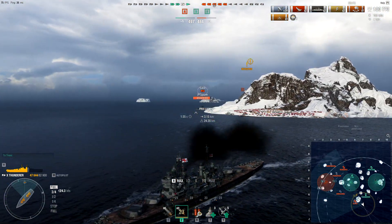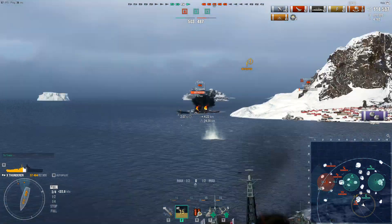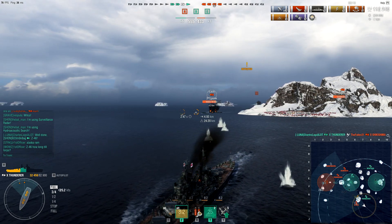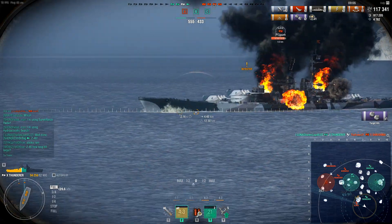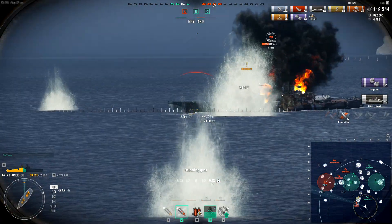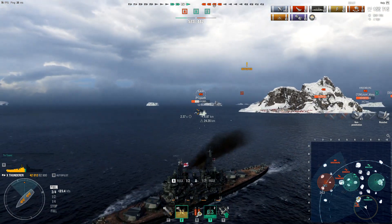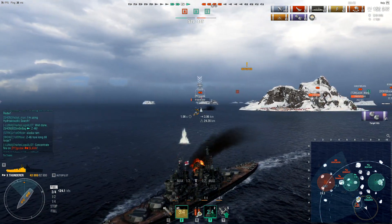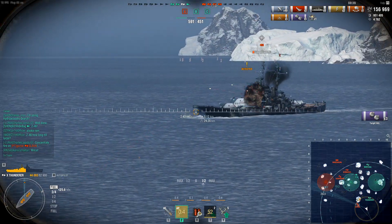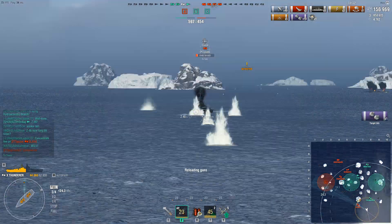I'm going to engage this Slava. At this close range I try to switch to AP and take advantage of a ship showing broadside. The Slava player assumes I'll use HE like many Royal Navy battleship players, but I switch to AP and take a shot at Slava's broadside. Slava has a 25mm bow, and the Russians did something with the citadel that makes it difficult to citadel through the bow, but I got lucky and managed to score two citadel hits. My front turret salvo couldn't do anything though, and the friendly Thunderer will help take out the Slava.